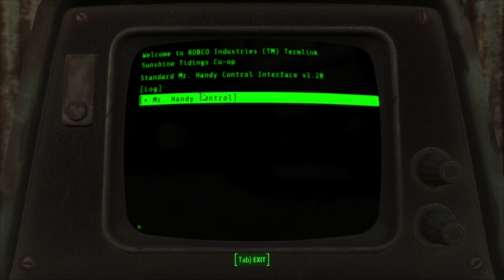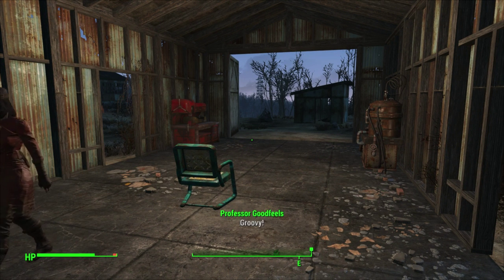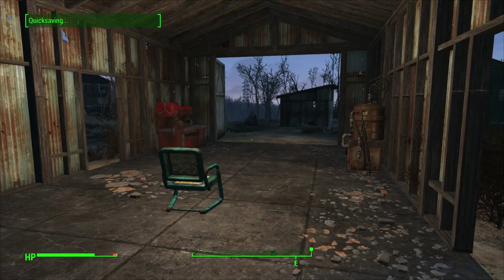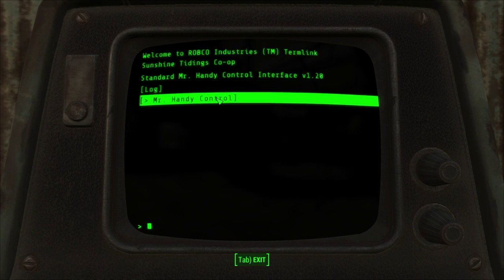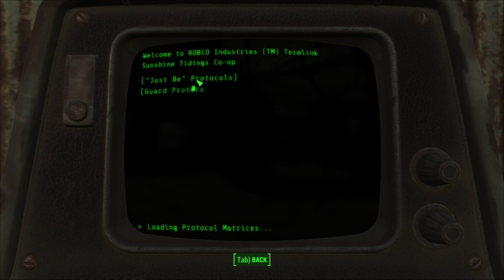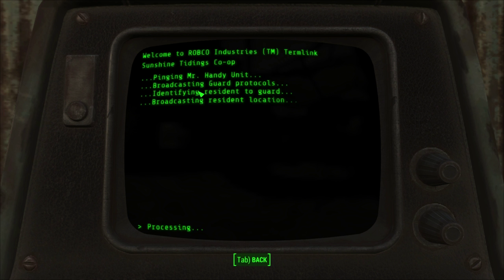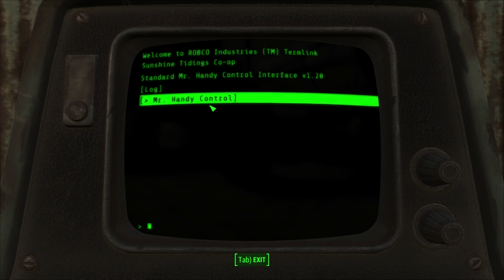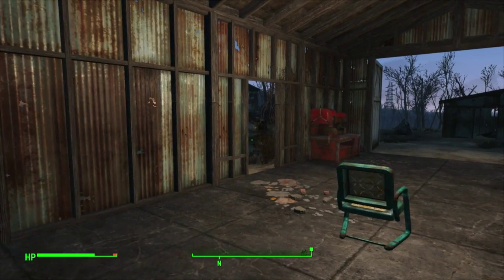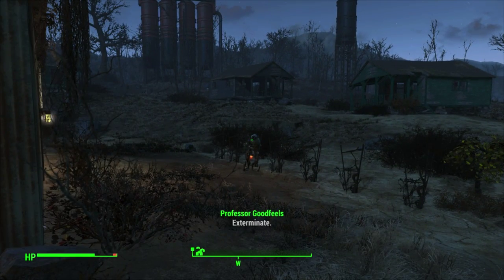Let's tap out of this and do a quick save before we... Right, let's do a quick save then. And then let's just turn Mr. Handy on. Choose protocols. Guard protocol? You alright, dude? You alright?